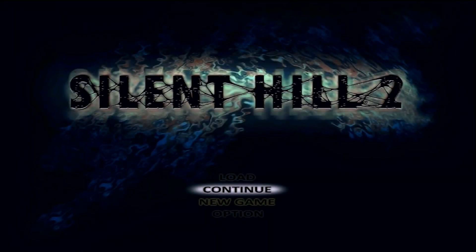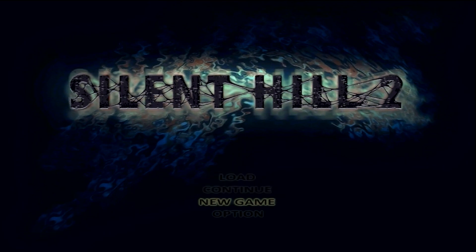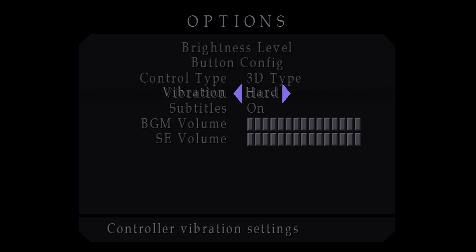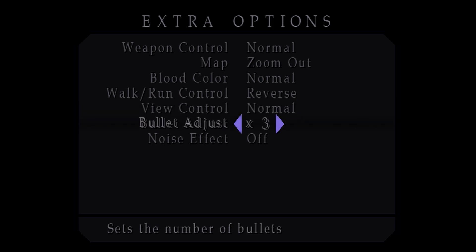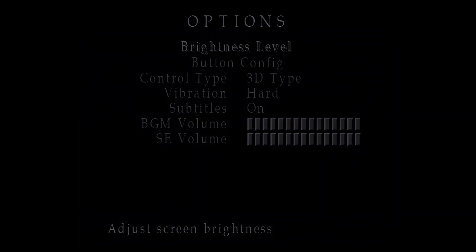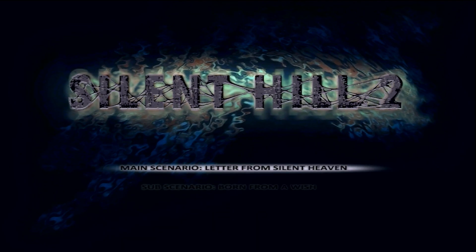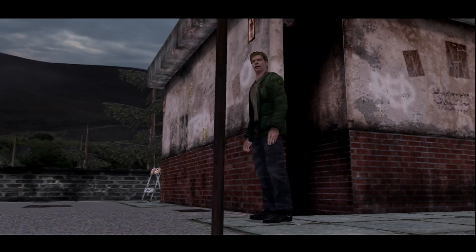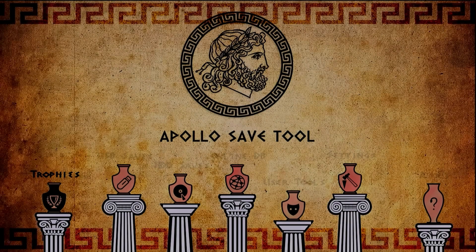Closing out of Jak and Daxter, the same result can be found with Silent Hill 2. I've now booted up Silent Hill 2 with the imported save. Right off the bat I have load/continue, but I also have new game highlighted in gold, meaning this save has been cleared to some degree. Checking the extra options, there are a few things that have been modified — like bullet adjust, which we did not have before. Even though Silent Hill 2's setup is a little different, starting a new game from this cleared save gives you all the extra bonuses, confirming the changes are saved and working.